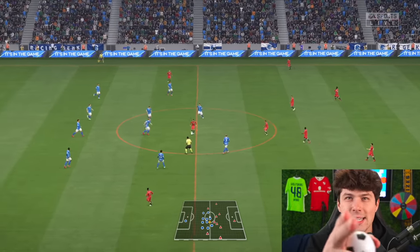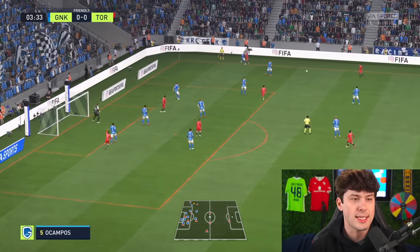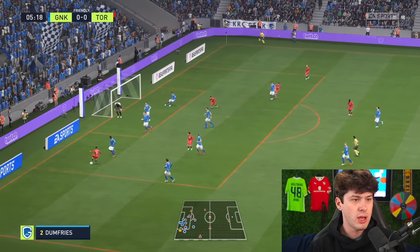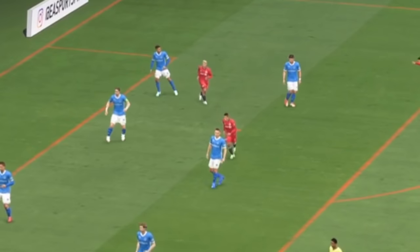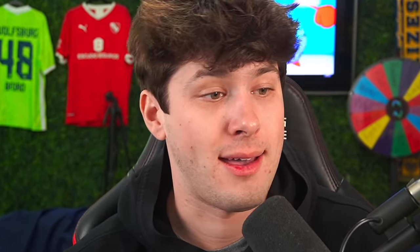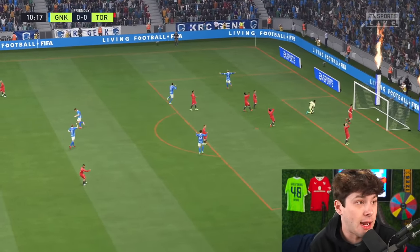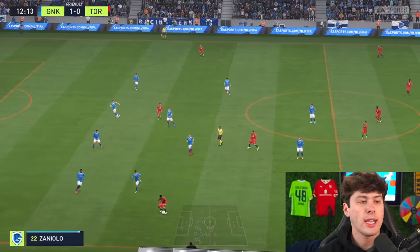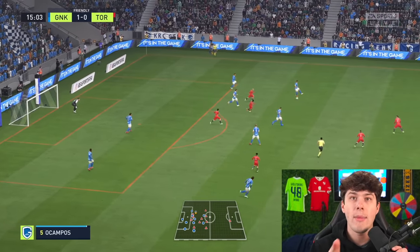Here we go into the match. Another reason I use next-gen is this dope camera angle which makes things seem so much more realistic. First chance for the short team. You can actually tell the height difference a lot out there — look how small some of these players are. Team Tall on the attack. Can we see a crazy goal from Zlatan today? Team Small trying their little hearts out, but they just can't get a shot off. All they need to do is put crosses in.